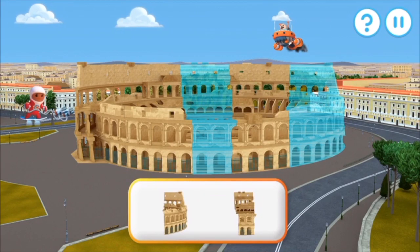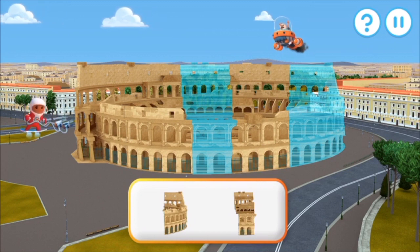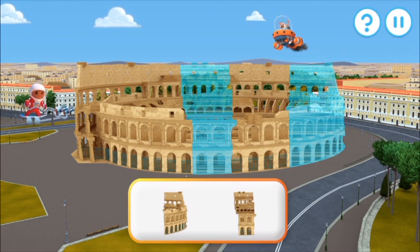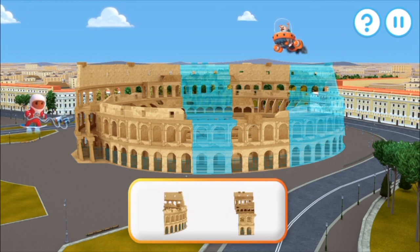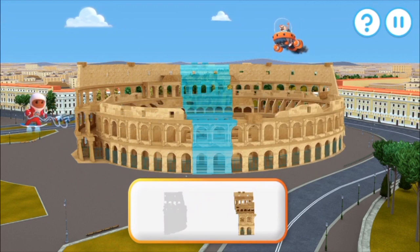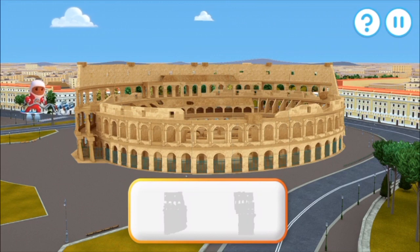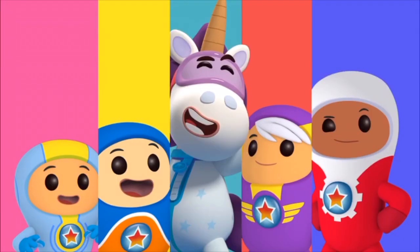Grandmaster Glitch has moved some pieces of the Colosseum — drag the pieces into the correct places. Use the GeoGrab to put the pieces back. Yes! That's right! All the pieces are back where they belong. Mission accomplished! Go-Jetters!